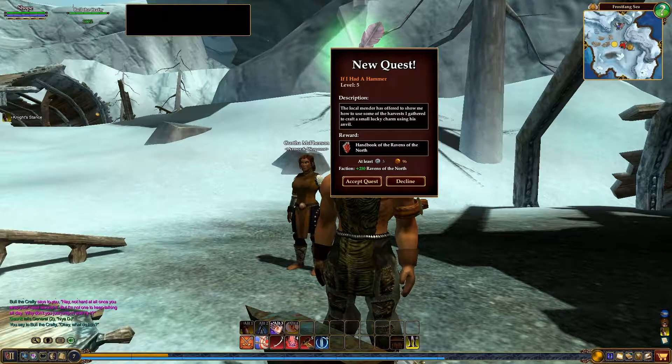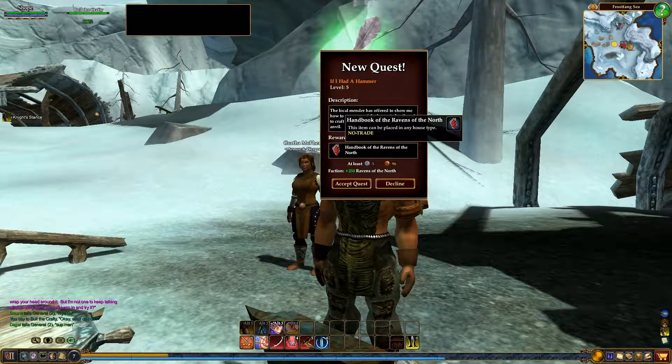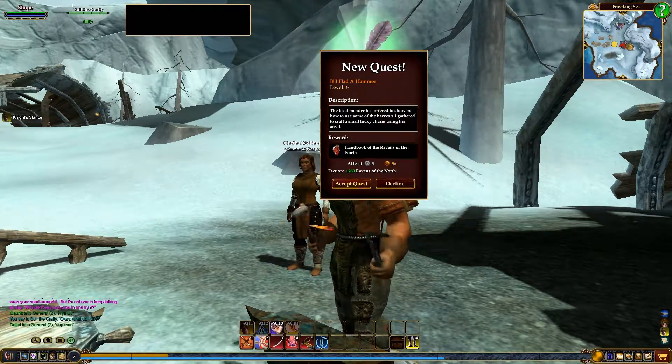If I Had a Hammer is the name of the quest — it's level 5. And of course you get 5 silver, 96 copper at least. And then down here on the bottom you get Faction — 250 for Ravens of the North — as well as this item that can be placed in your book. Go ahead and hit Control and click on it to see what it's going to look like. It's kind of cool looking, so go ahead and hit Accept.